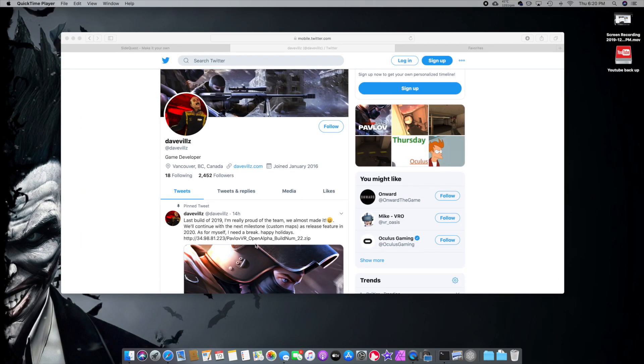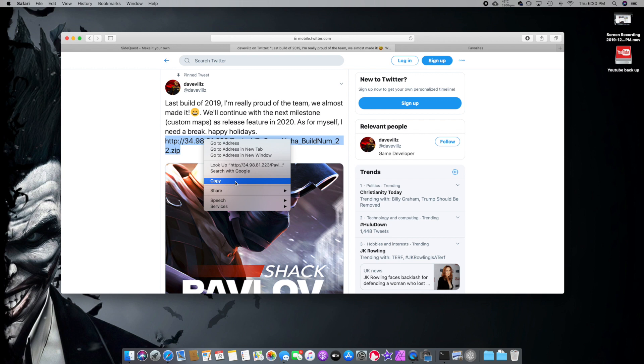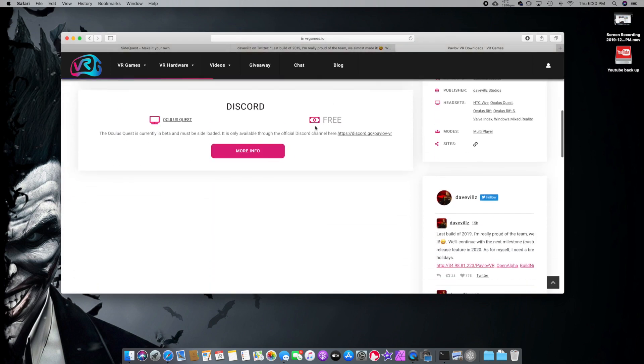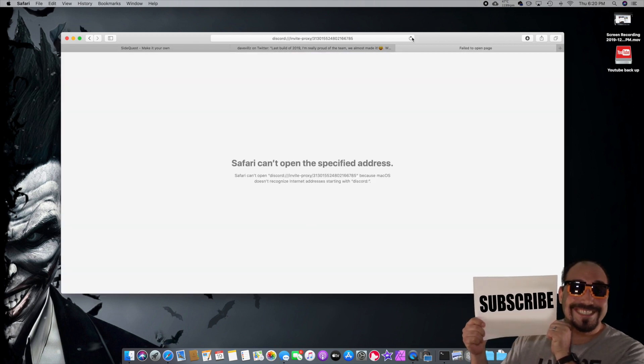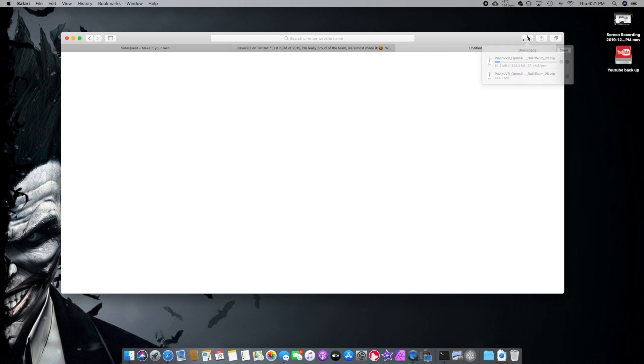Finding the Pavlov download can be a little frustrating — sometimes the developer posts the link on his Twitter feed, and you can copy it from there. There's also another way: VRGames.io — I'll leave the link below. It's free. Click the link, accept the invitation, and reload the page if needed. Paste the link to download the game. I'm on build 22 — he just released it — so we'll let that download.